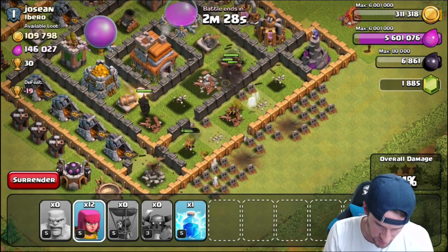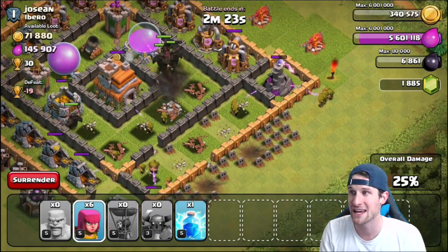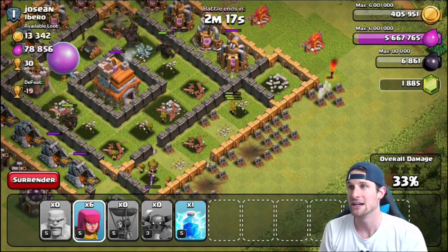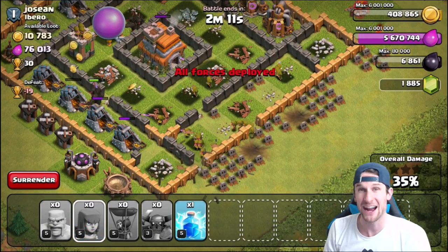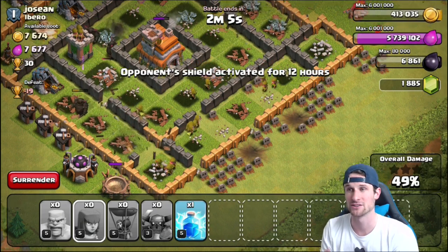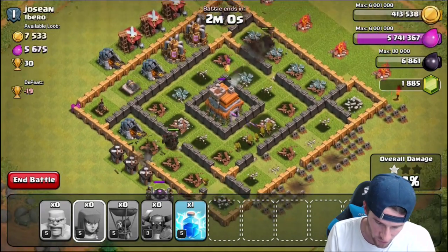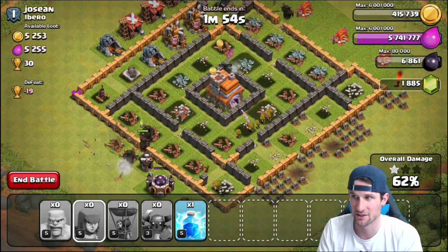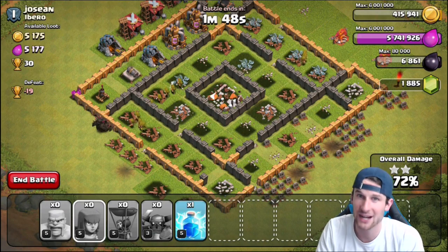When it comes to training up troops at nighttime before you go to bed, always train up an army comp that'll take a long time. That way, when you wake up, you've got a nice army composition that you can use and you don't have to wait on it — especially if you have a lot of extra Elixir. So right now I've got a lot of extra Elixir, so when I go to sleep at night, or when I know I'm not going to be playing for about an hour, I'll throw a whole bunch of Pekkas in there because they absolutely annihilate. All four of them are still up and running with barely any damage dealt to them.